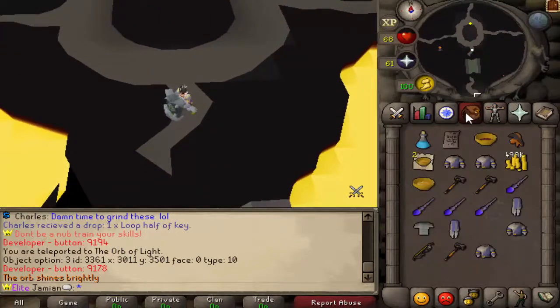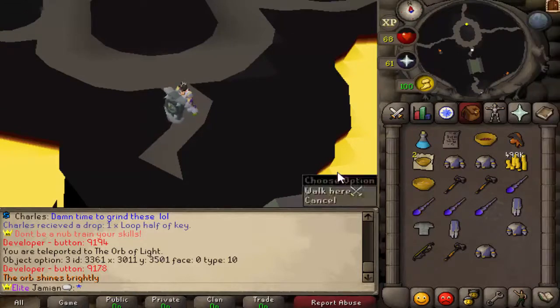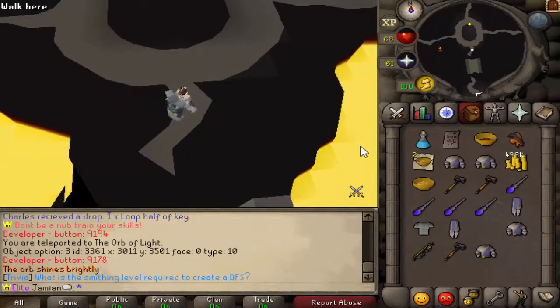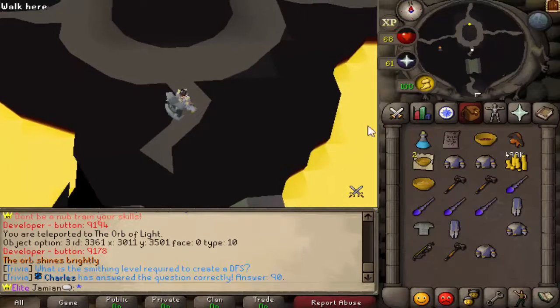So the Superior Slayer creatures are released. There are six of them currently available: the Greater Abyssal Demon from Abyssal Demons, the Night Beast from Dark Beasts, the Insatiated Mutated Bloodveld from Mutated Bloodveld, the Nuclear Smoke Devil from Smoke Devils, the Abhorrent Specter from Abhorrent Specters, and the Cave Abomination from Cave Horrors.